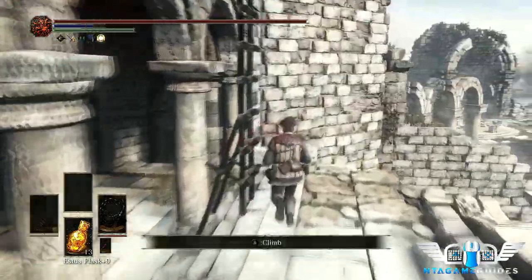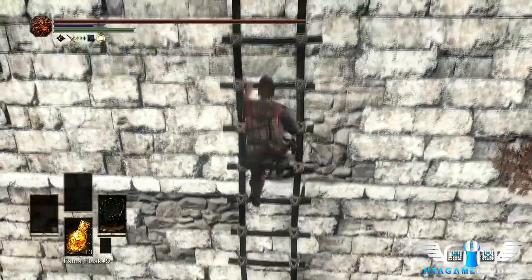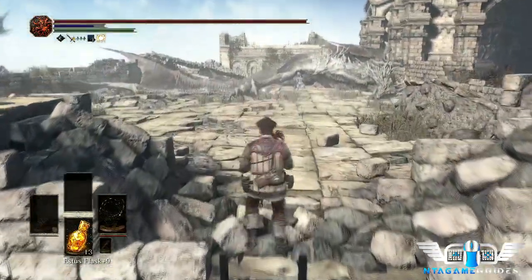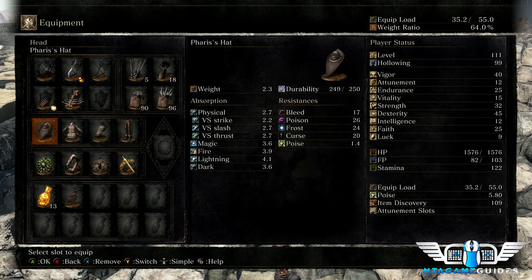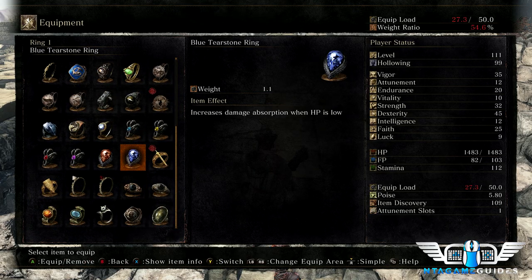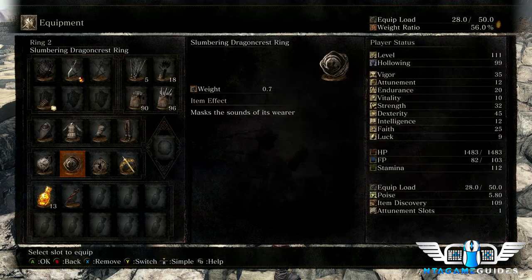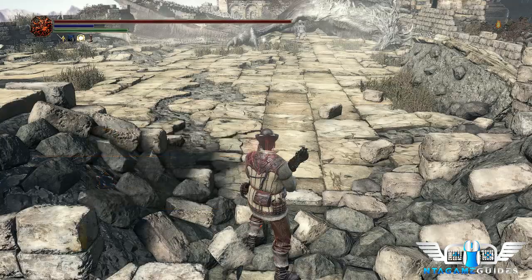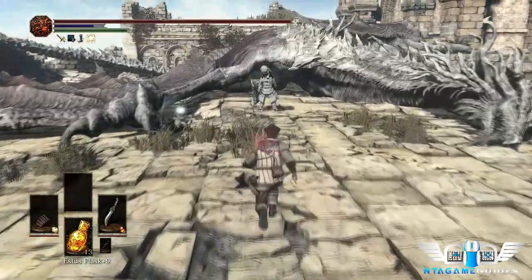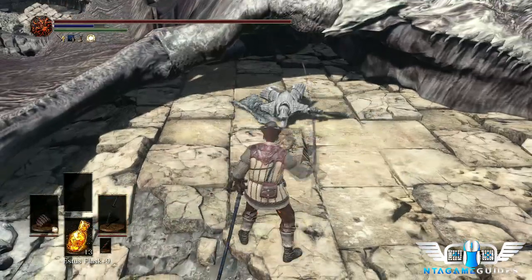We're going to get up this ladder and switch our ring setup. I like to get cheap shots in with the slumbering dragon crest ring and the hornet ring, and make sure we have the dark clutch ring and Farron ring equipped. The reason we want all this is to spam the special attack for the frayed blade to make Havel bleed faster. We don't have a large mana pool so we need the Farron ring to get more out of it. We'll backstab him — he doesn't know we're here.